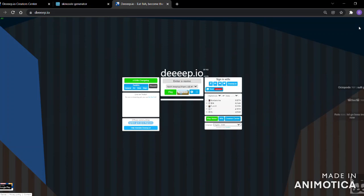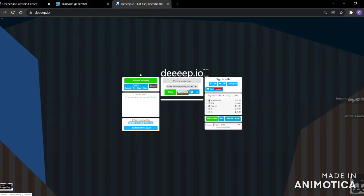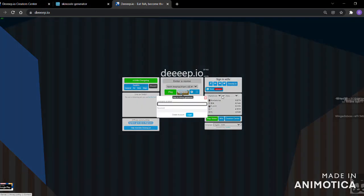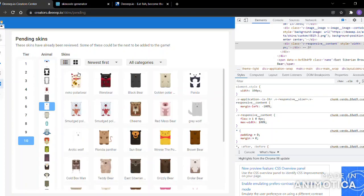Hello everyone, today I'll be showing you how to get custom skins. The way I'm gonna show you is pretty simple — you don't have to paste anything into Google Drawings or anything like that. We're gonna go to the deep.io creator center, which you can just look up on Google.